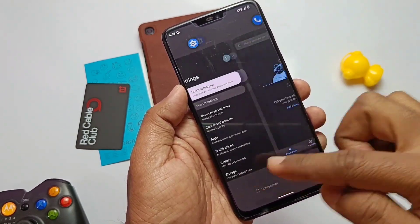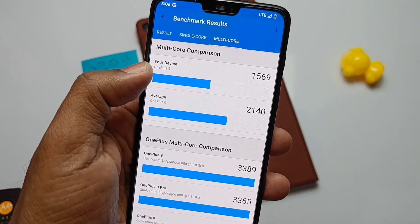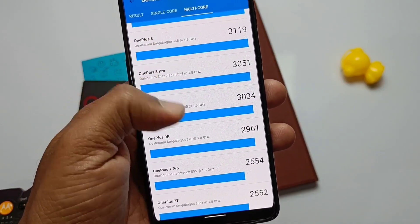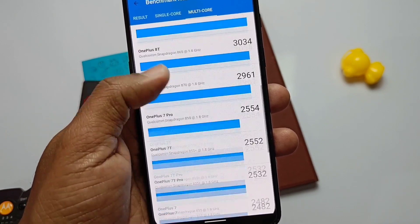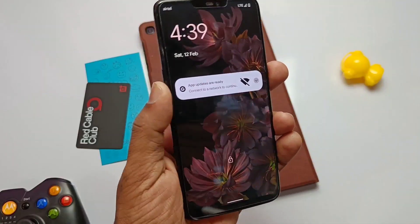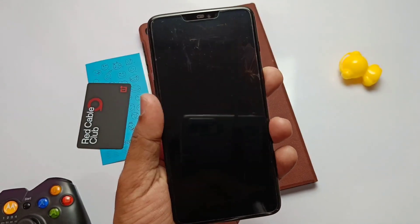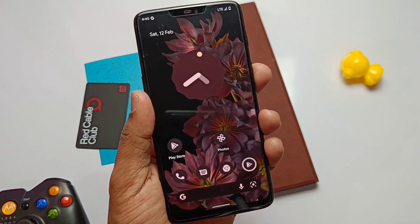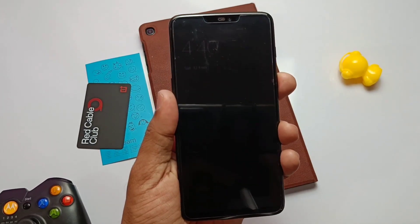I also took the Geekbench test. We got 493 single core, which is pretty good compared to the average results on Geekbench, but the multi-core is 1569, which is low compared to the average. Don't go by that though — the ROM is very good in terms of performance. They also increased the fingerprint sensor speed because of the AOSP base changes, which is pretty fast, though very little difference was noticed compared to Siberia.